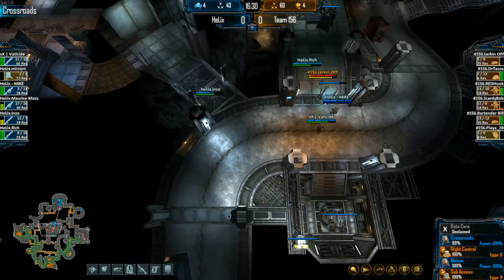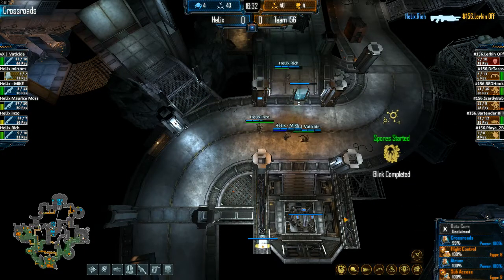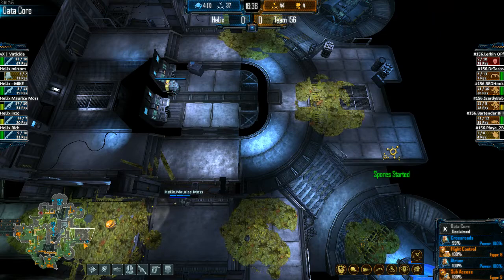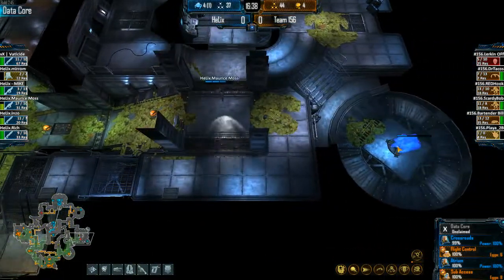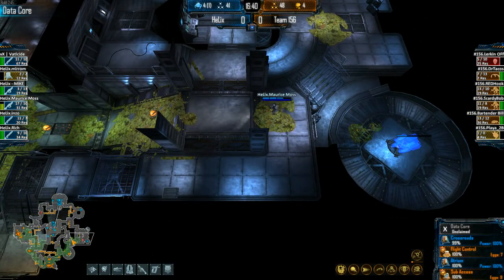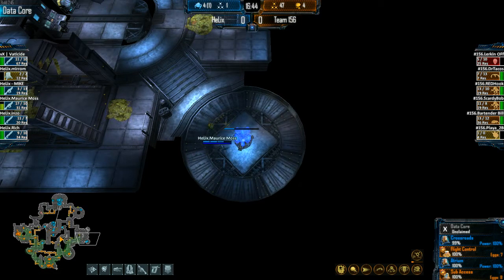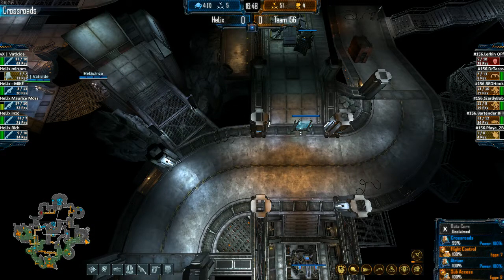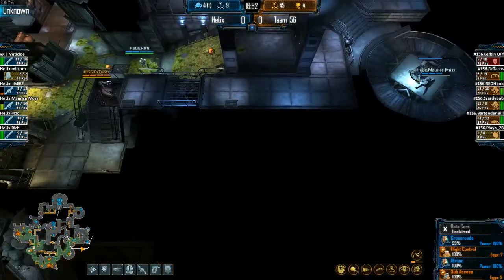Bob taking heavy chip, getting down to 28% before retreating through Flight. Marines are still in this game — they just have to reestablish Data Core, maybe get a Phase Gate up there or get into Ventilation. You've got to get that forward presence and make sure you can get your triangle up, hold two areas at once. It'd be safer to get the Data Core Phase Gate back up before pressuring Ventilation and moving forward.